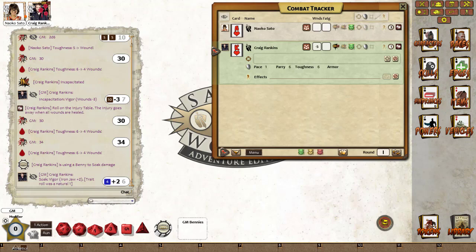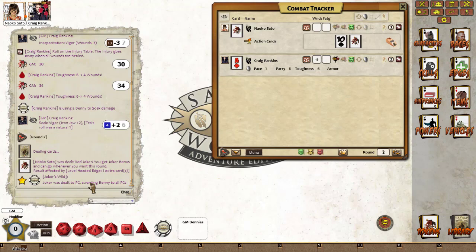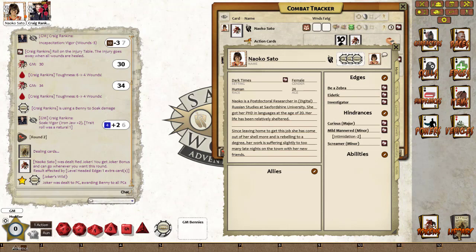The hindrance side: born for beasts will reduce pace and strength accordingly and increase size, and the young hindrance — I think they've renamed it — will also add the extra luck. In addition, we have the level-headed edge. If we re-roll the cards you can see that Nakal Sato was dealt the red joker, so she gets a joker bonus — that's due to level-headed. Everyone basically gets joker's wild and she can choose which card she wants to use. This is useful in a chase because you can actually choose which card to put into play.